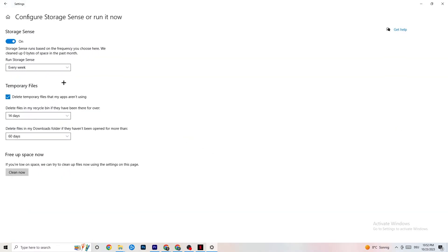Go to Storage and click on the blue hyperlink that says 'Configure Storage Sense.' Run it now and copy these settings: run Storage Sense every week, delete temporary files that apps aren't using, set the intervals to 14 days and 60 days. Clicking 'Clean now' will delete every temporary file your apps aren't using, freeing up storage.